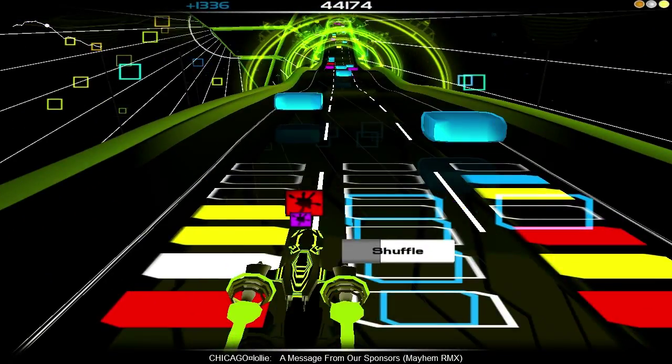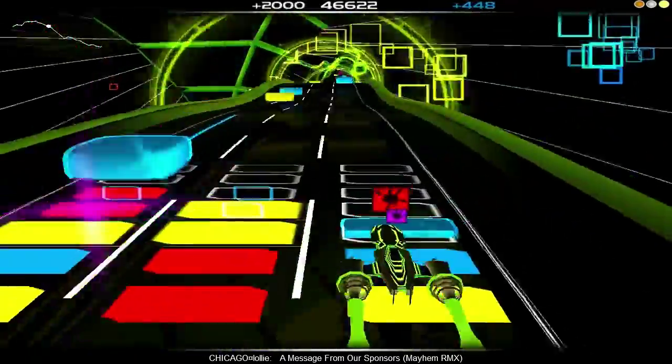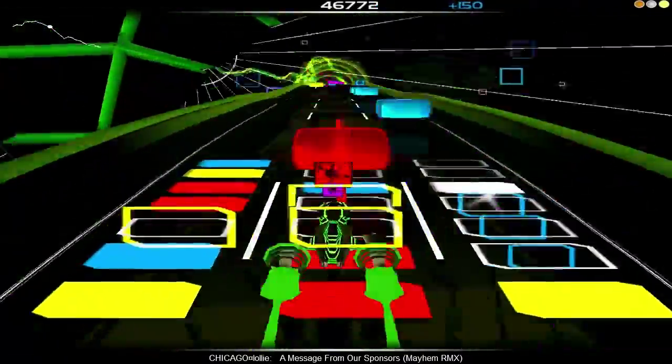Another imbalanced board means more shuffling until more matches are made. This one takes a few tries to clear out, so I skip a block here and there to avoid overfilling. The faster your board is filling up, the more you'll have to slow down on collecting new blocks until you can shuffle out the old ones.